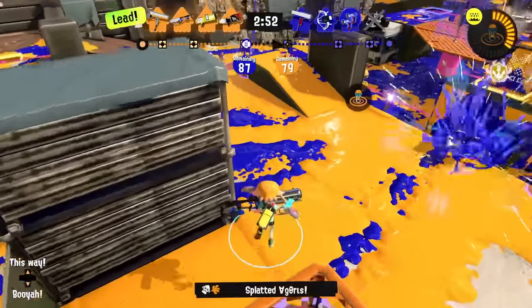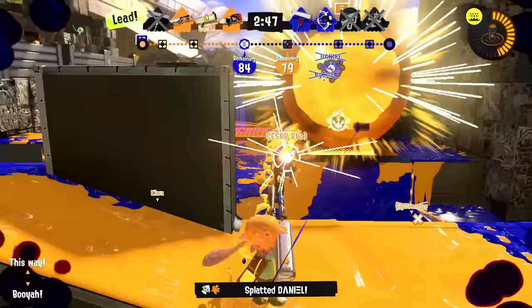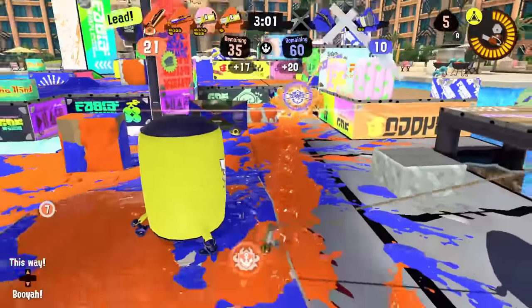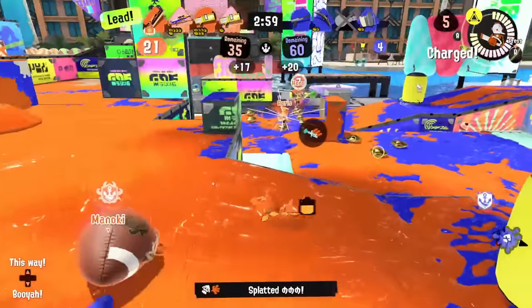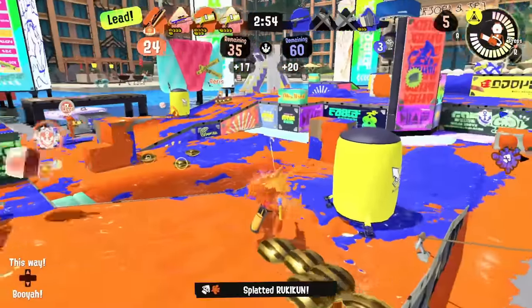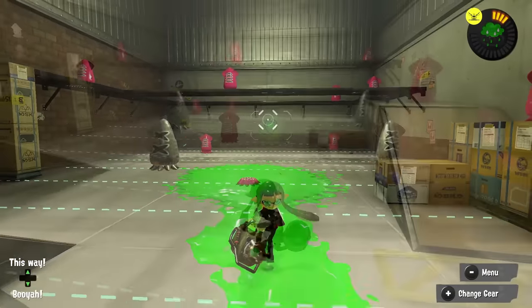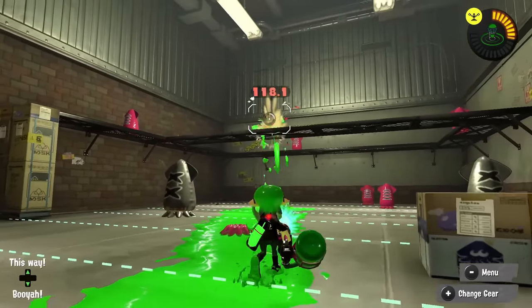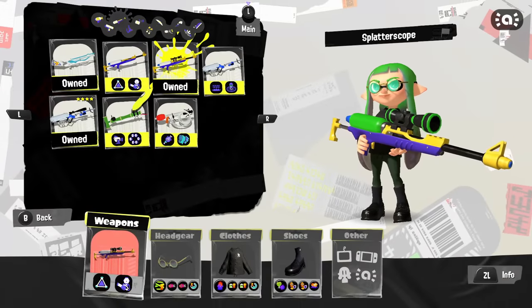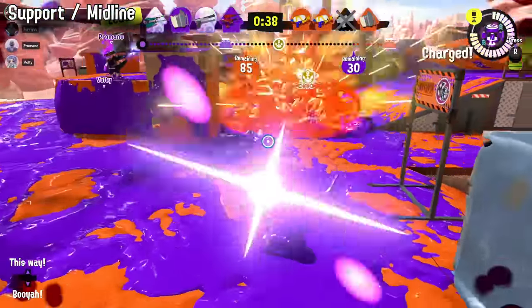Some common backline examples are the Explosher, the Hydra Splatling, the E-liter, and the brand new Bow. It's important to note that while powerful, a lot of these backline weapons are generally slower or vulnerable at the wrong times - chargers are probably the most extreme example of this. But being able to shut down the team at a distance can be very satisfying. This role is definitely for people who like more defensive play or having a vantage point to control the game. If you like angles or chip damage, the Explosher can work best. If you want to be a bit more versatile, the Splatling gives you a little bit of everything, and if you want long-distance kills, you've got chargers or bows, especially the E-liter.